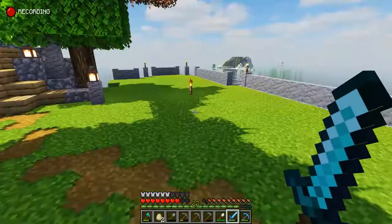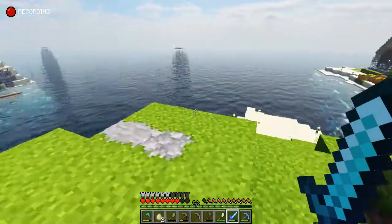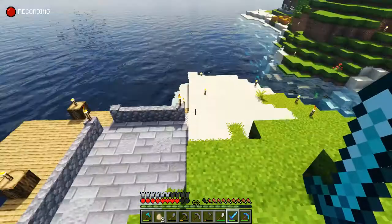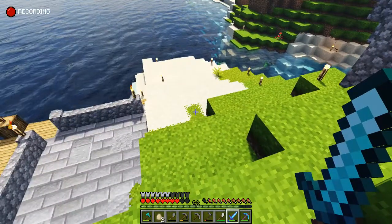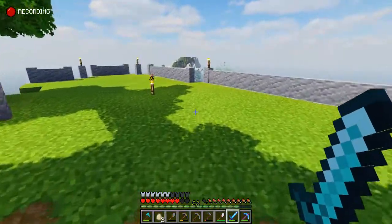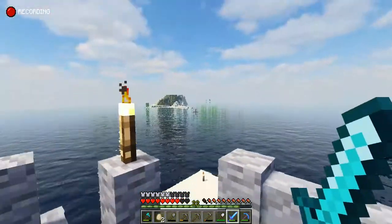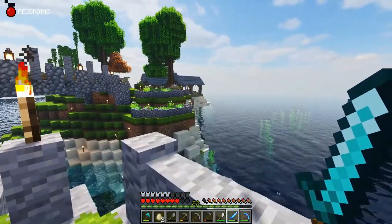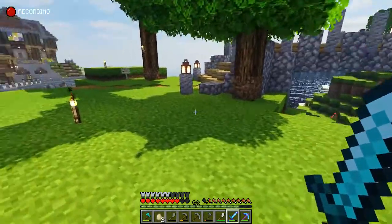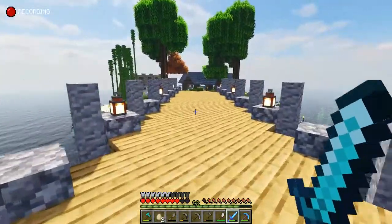I'd love to make a tiny vineyard maybe down this side with some berry bushes to pretend they're grapes, and then on this side could be where our cafe is, so you could look out on the ocean, see the town, have some tasty treats of some kind, and then cross over the bridge.